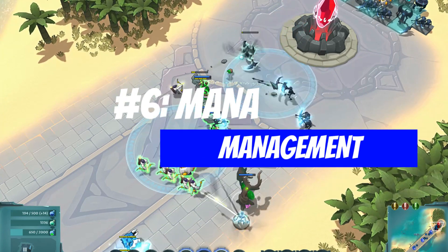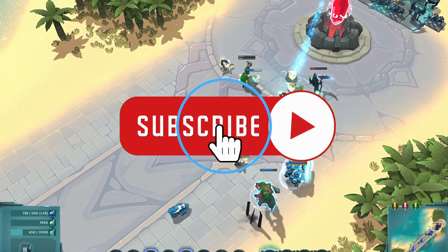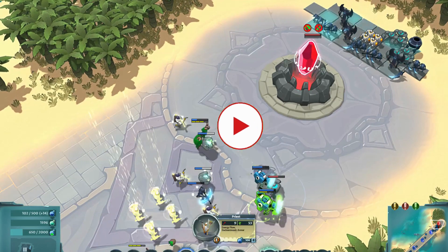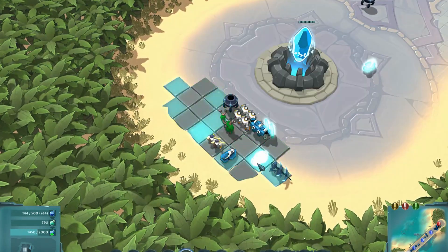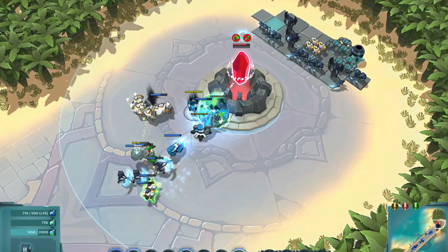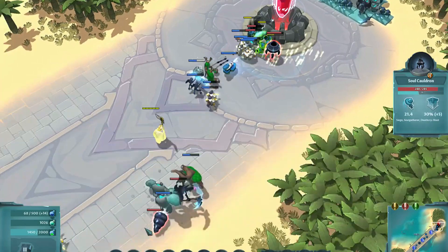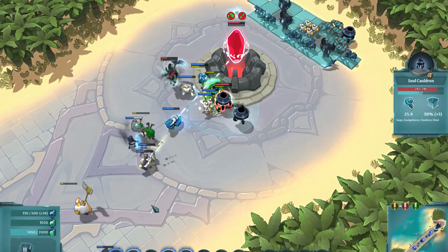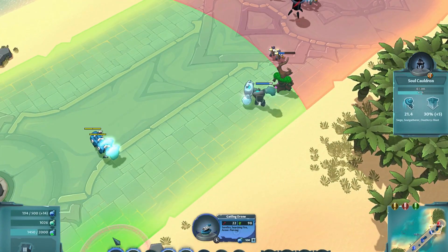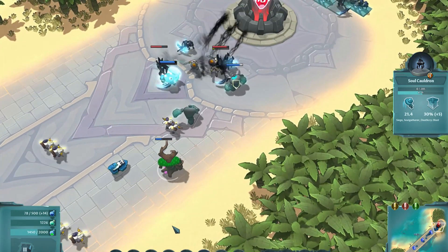On to strategy point number six — mana management. You said I should save up my mana until my opponent begins attacking my tower and then hit their squishy backline with footmen. Can you tell me more about how and when to use mana? If you're always spending mana as fast as you're getting it, you're probably going to lose in PvP. You can get away with lower mana in the PvE Golem Challenge because the opponent is predictable. In PvP, I recommend you fluctuate the amount of mana you're spending and saving.